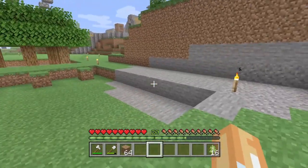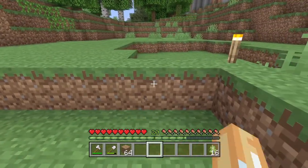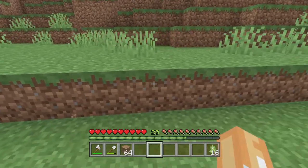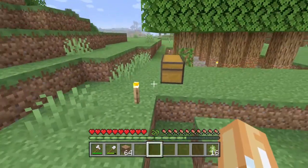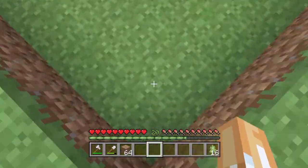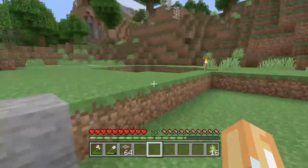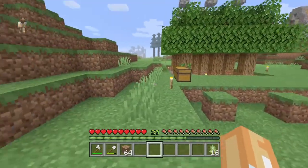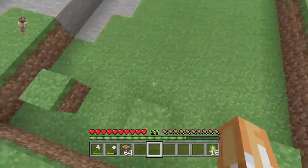Starting off, you're going to need a pretty big area. This is a 9 by 12 area that I dug. You're going to want to dig one down from the ground level. You can make this as big as you want — this is just the size we're doing for this build because it's going to have 12 trees in it.